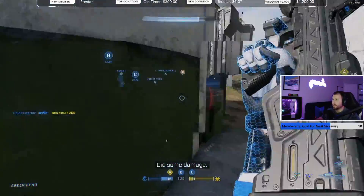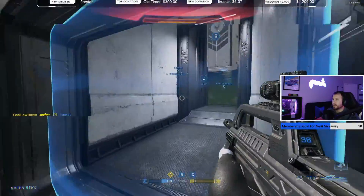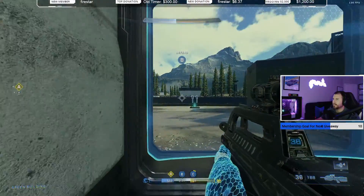Come here — I want to do something to you. Come on B. I'm going to push him off the map.